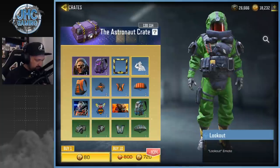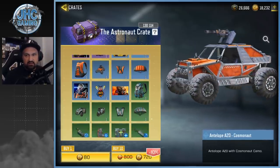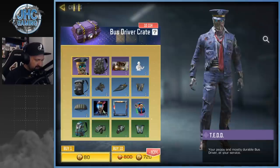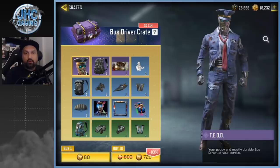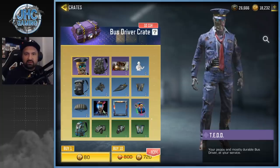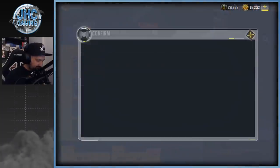The astronaut crate — I think I got everything else already. I don't think I want to spend more for the astronaut. But Ted — maybe, you guys tell me in the comments. Open more of these and try to get Ted? Is it the best skin in the game? I don't know. But we can go 20 today — just one more shot at Ted would be nice.